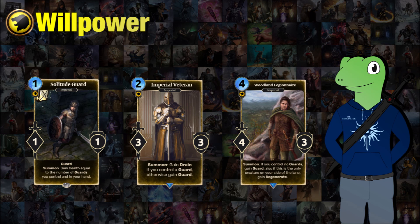We now move on to Imperial Veteran, who is a 2-cost 3/3. When summoned, he will gain drain if you control a guard, or if you don't control anything like that, he will gain guard himself. So he's really strong for his stats and can be versatile for different keywords, making him an excellent card for imperial decks and just something really good for them to run.